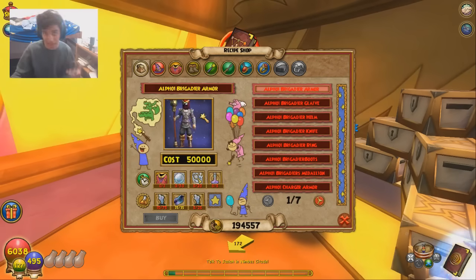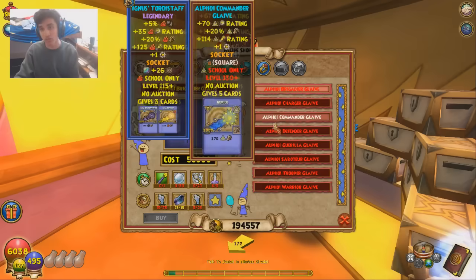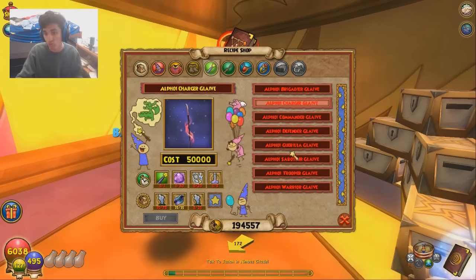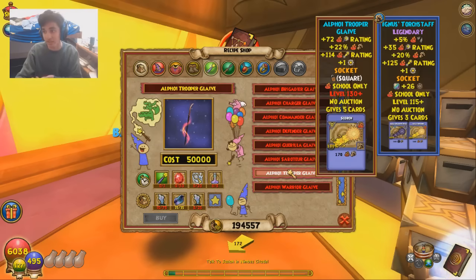Let's start with what I don't like in the craftable options. As far as wand crafting goes, these just are not that good. They don't compare to the regular wands you can already craft from the Arcanum. The only real difference is you get a little bit more crit and some damage, but you lose so much pierce that I don't think this is actually better than the Arcanum wands. The level 125 wand gives two square slots, more damage, more pierce, more crit — everything. So I highly do not recommend crafting the wands.